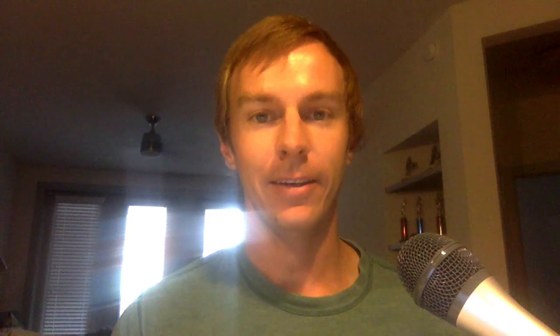The fourth strategy is actually my favorite, although sometimes it can be a little costly. I call it the 'eff it, I'm gone' strategy — or if you want something nicer, the 'give them the line' tactic. With this approach, you're testing the opponent's ability to hit the down-the-line shot. I like to use this when my partner serves to their backhand side, typically on a first serve, or test their down-the-line backhand during a rally early in the match to make sure they see me at the net. When you do this early, you're sending a message that they have to go through you, and you'll be able to force a lot more misses later in the match.